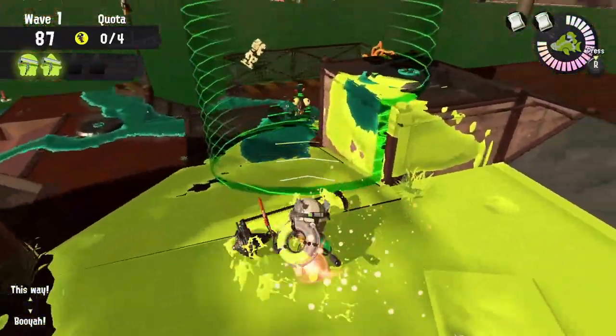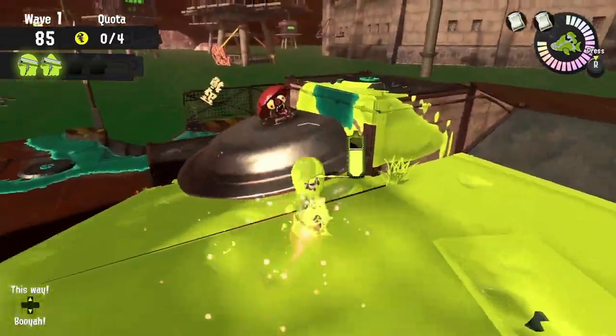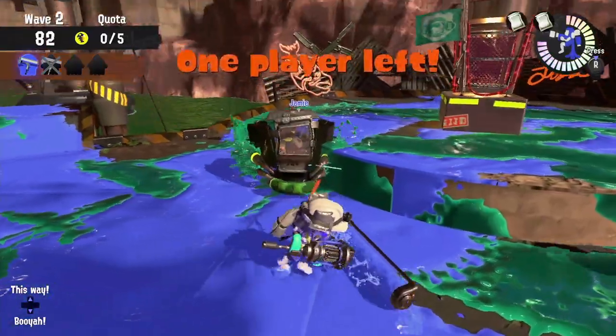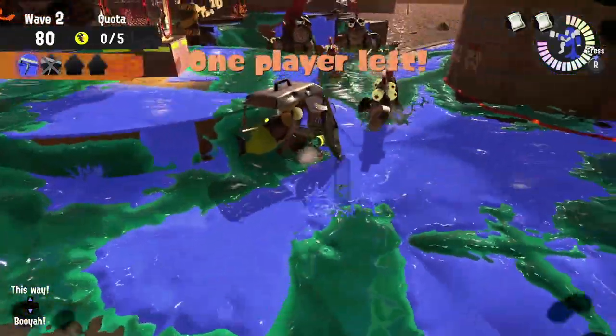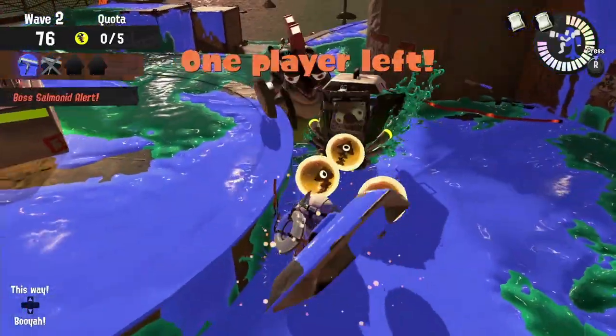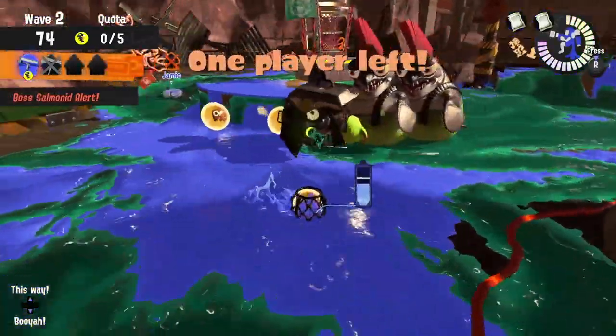During an extra wave, if the Dapples can aggro the Cohozuna while constantly applying damage, and the Squiffer can focus also on the Cohozuna, that way the Octobrush and the Dynamo could go take out bosses and lessers — you might be able to melt his HP pretty quickly.